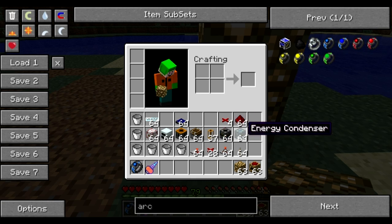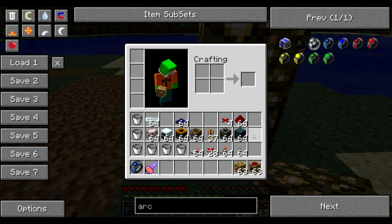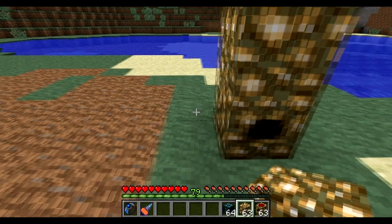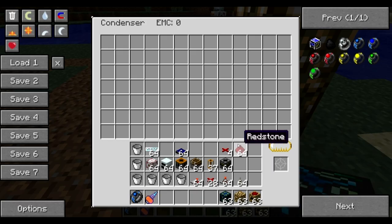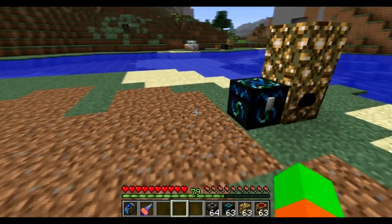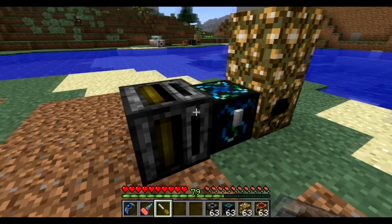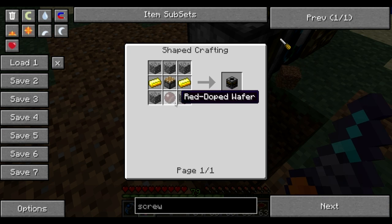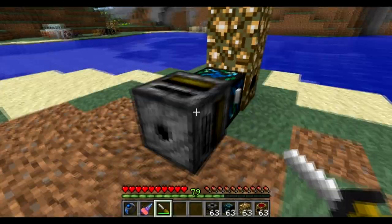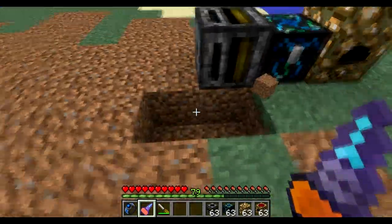Next you want to place an energy condenser, which is created with obsidian, diamonds, and an alchemical chest with covalence dust. Place your energy condenser right next to the collector and set redstone as the target item. Next place a filter right next to the condenser and rotate it using a screwdriver. A filter is created like this using a redstone wafer and pistons.